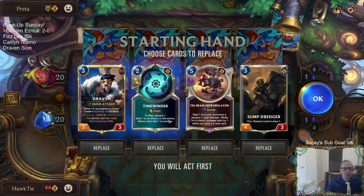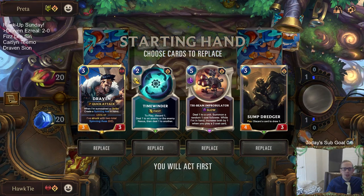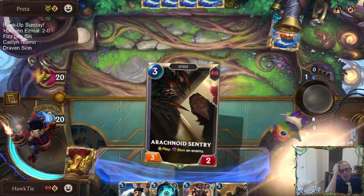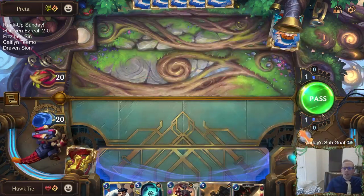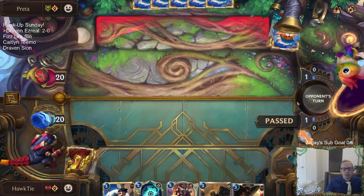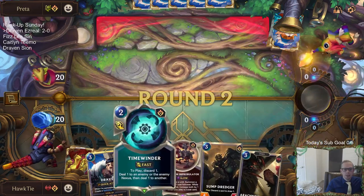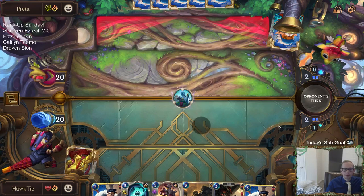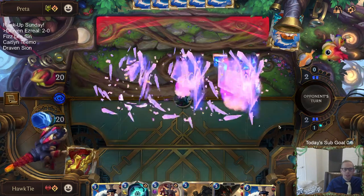Tri-Beam was MVP there. I still don't really want Rummage — that was just a weird game where Rummage would have been great. See, this next game we have all these ways to discard. We got Teemo Caitlyn. Time Winder is probably good against Teemo Caitlyn, especially the Teemo part. Tri-Beam is busted — make this cost one more, not two more, one more.